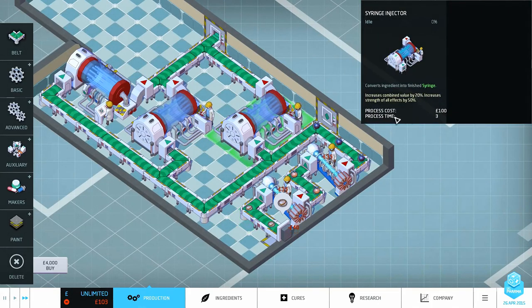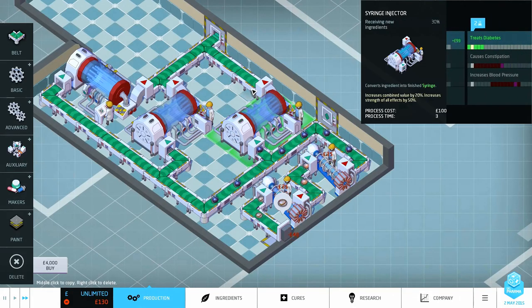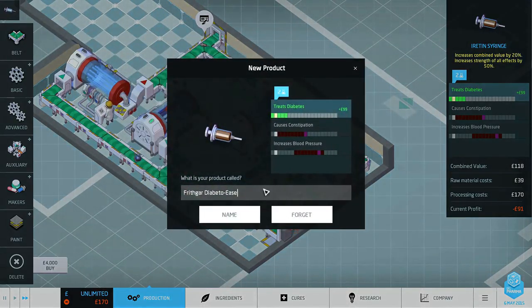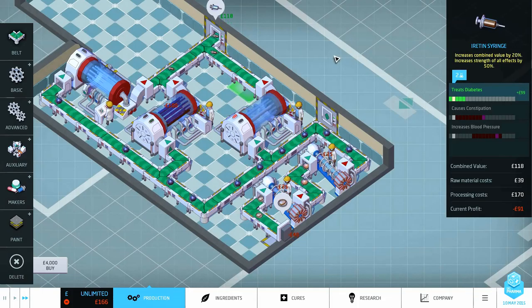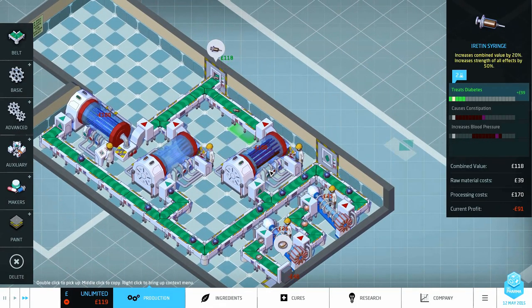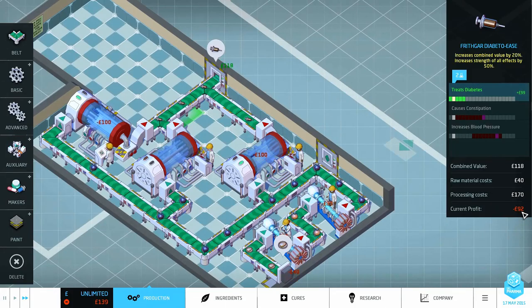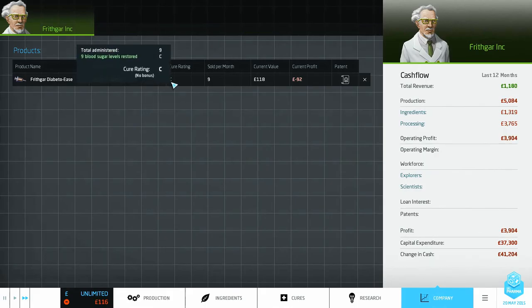When it gets through to that point we've got no side effects, so it's just going to be treating diabetes very well. I'm going to press play — we have unlimited money on this one but we do have a daily profit and loss coming through so we can investigate how effective our line is being. Let's speed that up — these take three days to process and cost a hundred each time.